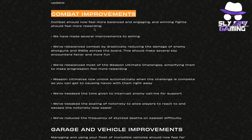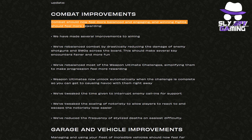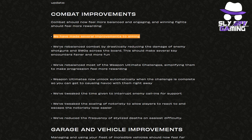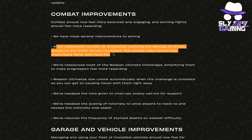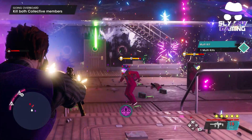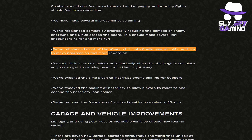Let's dive in starting with the combat improvements. The developers stated that combat should now feel more balanced and engaging, and winning fights should feel more rewarding. They've made improvements to aiming and rebalanced combat by drastically reducing the damage of enemy shotguns and SMGs across the board. This should make several key encounters fairer and much more fun. They've also rebalanced most of the weapon ultimate challenges, simplifying them to make progression feel more rewarding.